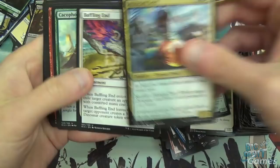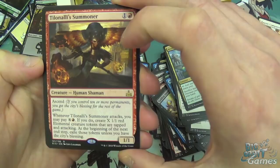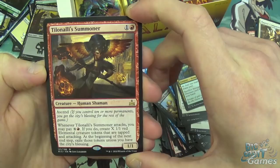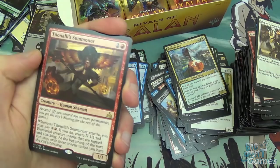Baffling End, Cacophidon, and Tilonalli's Summoner — two mana, 1/1 with Ascend. When it attacks, you may pay X and red — if you do, create X 1/1 red elemental creature tokens that are tapped and attacking. At the beginning of the next end step, exile those tokens unless you have the City's Blessing. So get a boatload of elementals, and if you have the City's Blessing, the more elementals you get, the more you get to keep them — or at least the faster you get there. Could be actually really good.